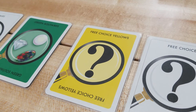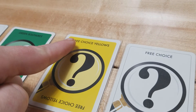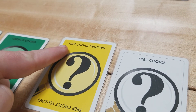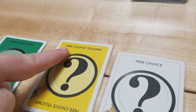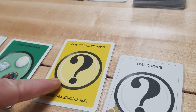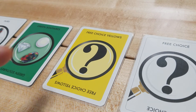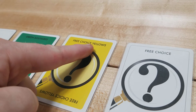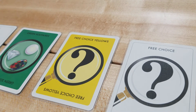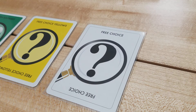A free choice card allows the active player to select an element in combination with the one listed on the card. They may ask another player to show all their yellow opals or all their yellow pearls. Since this is a two-item card, the target player announces the number to the table and also shows the active player the actual cards. A free choice card can also be used as just a single element card — for example, asking only about yellows — in which case the target player simply announces the number.